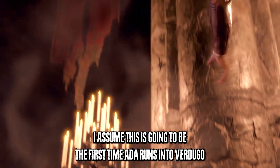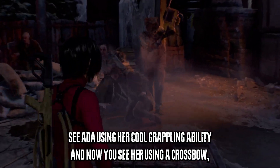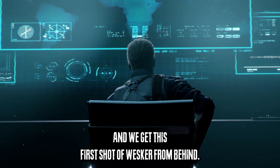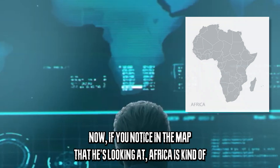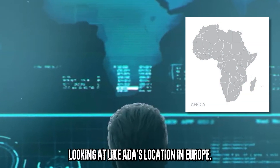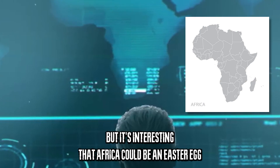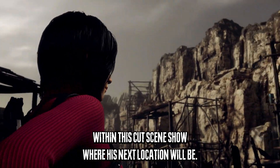I assume this is going to be the first time Ada runs into Verdugo. We see her using the cool grapple hook ability and also the explosive crossbow. Then we get this first shot of Wesker from behind. If you notice the map he's looking at, Africa is kind of in the center. I know this game takes place in Spain, so he's probably looking at Ada's location in Europe, but it's interesting that Africa could be an easter egg showing where his next location will be.